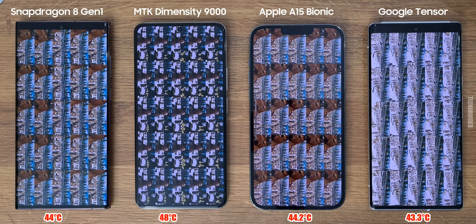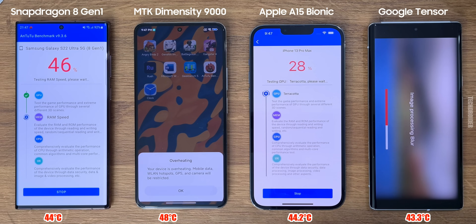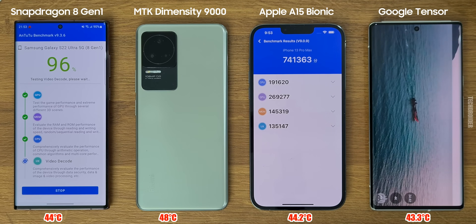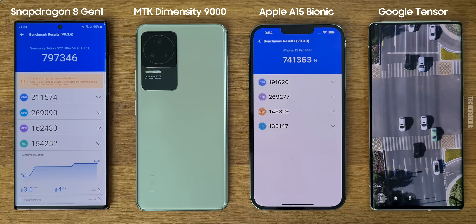Shockingly, the Xiaomi Redmi K50 went insanely hot at 48–49 degrees, closing the benchmark at only 46% progress and showing an overheating warning. Samsung, Pixel, and Apple were at 43–44 degrees, which is fine. The final score of this continuous Antutu test: 8 Gen 1 scored overall 797,000, which is the highest under thermal stress.